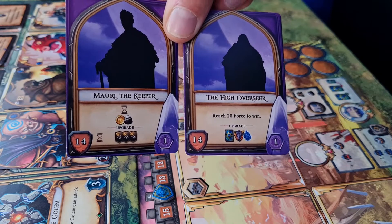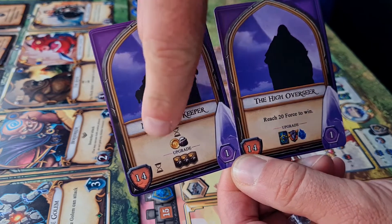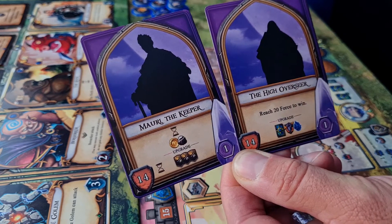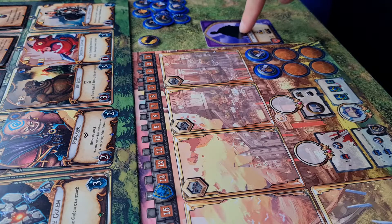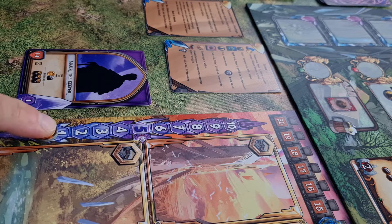If we look at the cards from the hero deck we can see there are a bunch of different stats. Up here is the name of the hero, here is the ability, and down here you have the upgraded ability. You have the starting force and the starting castle endurance. Starting with the first player, we choose one of these two cards and discard the other. Some heroes give you a starting bonus — this one gives plus one in starting moonstone force, so instead of starting at zero we actually start at one.